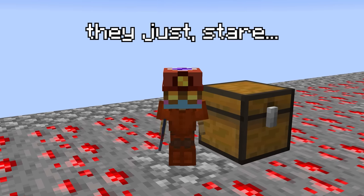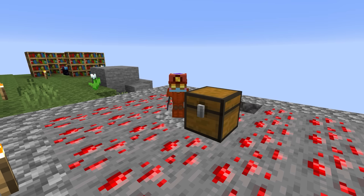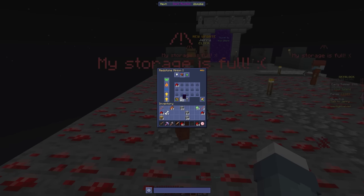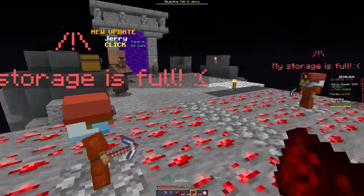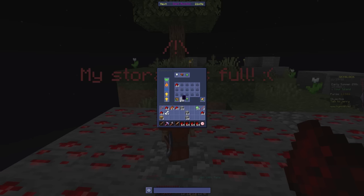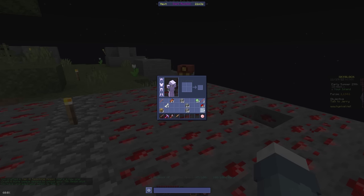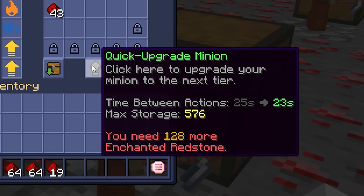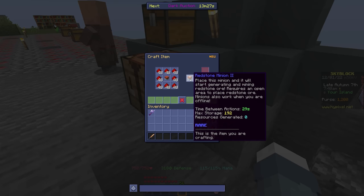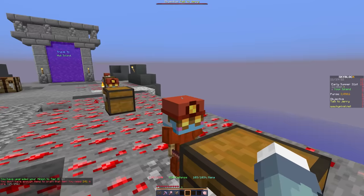Minions automatically collect resources all the time, whether you're online or not. Resources are stored inside their own inventories, which have limited space — tier 1 minions only have one slot. Most minions can go up to tier 12, and each tier provides a boost to either storage or collection speed. To upgrade, craft it with more material in a crafting table, or click the quick upgrade button.